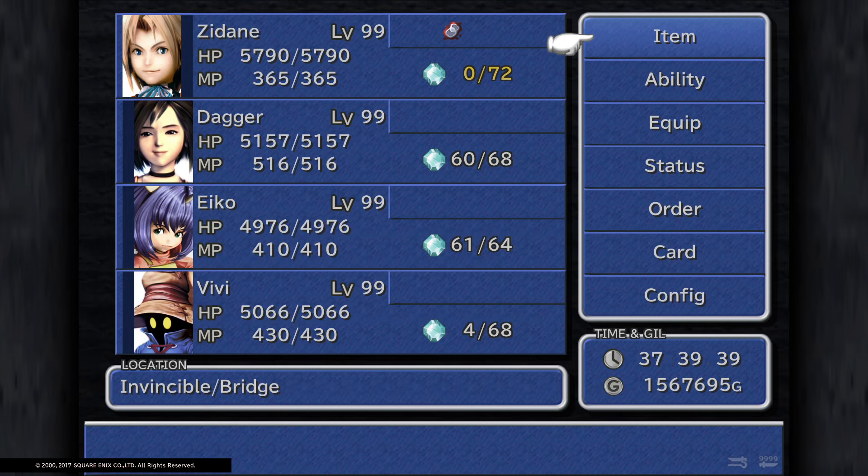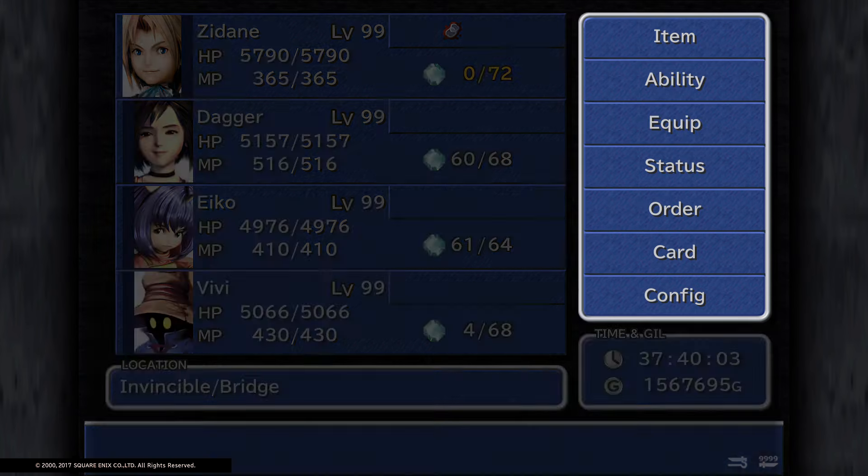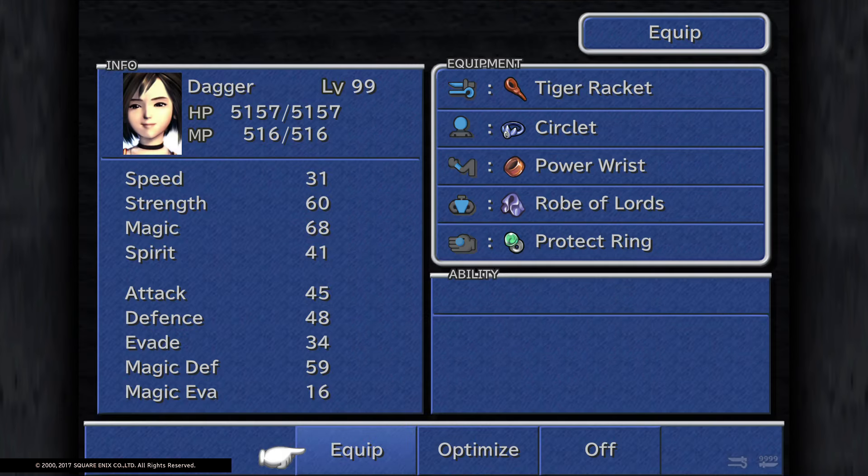Hello, I'm Battlescar1313 and today we're gonna go over Dagger and Eiko and see exactly which character is better as a white mage. In Final Fantasy 9, which is pretty famous, there are two white magic users and summoners combined, which is pretty much two units in one Final Fantasy. First of all, we're gonna go through equipment.